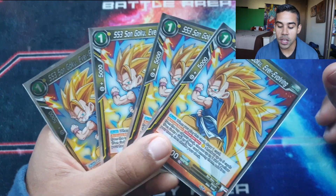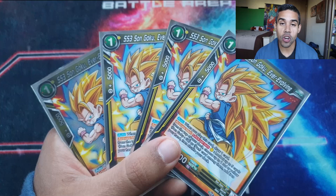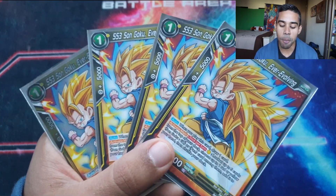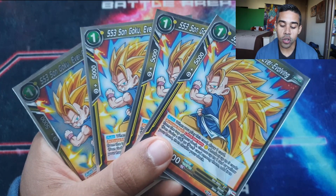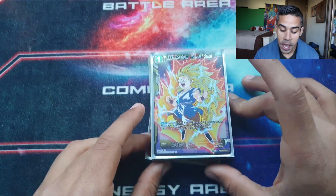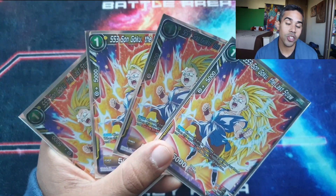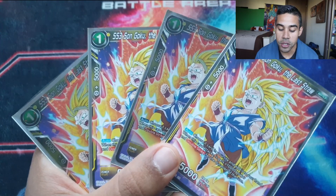We're running four of the Super Saiyan 3 Son Goku Ever Evolving. This card is a one drop — it searches out a Pan or a GT Goku if you use this activate main by looking at the top five. Upon play, you get to draw a card, very useful. Ideally you play it turn two, draw, and search out your pieces. This deck is heavily puzzle piece based — you need all the pieces in your hand to obliterate your opponent, and you only need two cards in hand ideally.